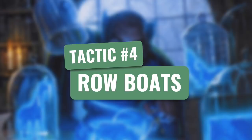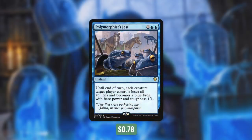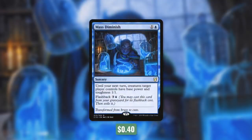Let's talk about some cards that can make our commander's ability even more powerful, in tactic number four: Broadsides. First up, we've got Polymorphist's Jest, which says until end of turn, each creature target player controls loses all abilities and becomes a blue frog with base power and toughness 1/1. Now a minus one minus one counter on a large creature might not be that effective, but no matter how big an opponent's creature is, if we turn it into a 1/1, just one counter can kill it. We just need one counter on each of that opponent's creatures to wipe the board. Another way to do this is with Mass Diminish, which says until your next turn, creatures target player controls have base power and toughness 1/1, and it's got flashback for three and a blue. This might not be as flexible because we can't cast it at instant speed, but we can use it twice. Our opponents might think they're safe with their large creatures, but we can use these to really turn the tide.